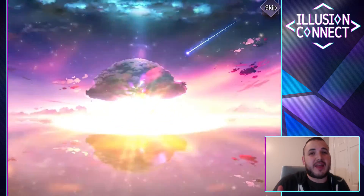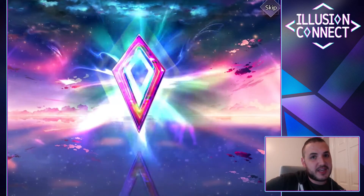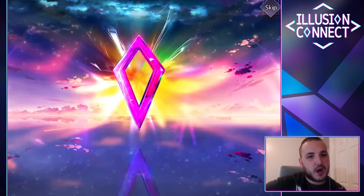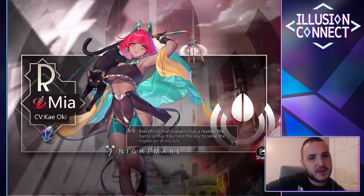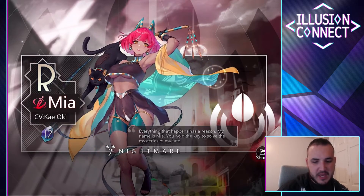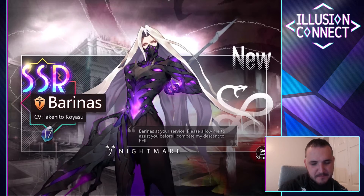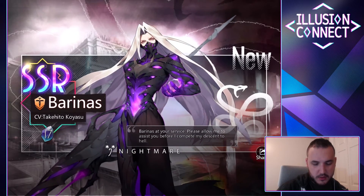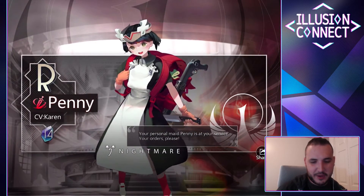I just want to get one more SSR to kind of complete my team. They do have a balancing act where depending on how powerful units are, they prevent you from just stacking your whole team — I like that. Mia... whoa! SSR! Baroness — dude, he looks dope! My first husbando on my account is an SSR.